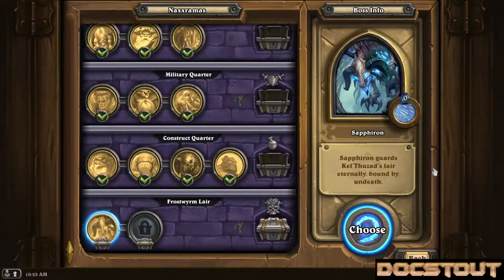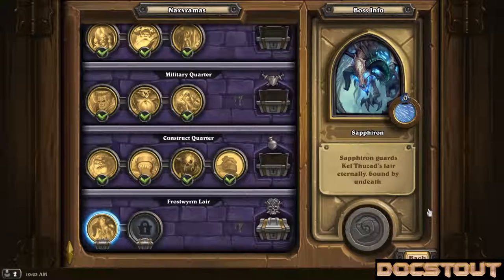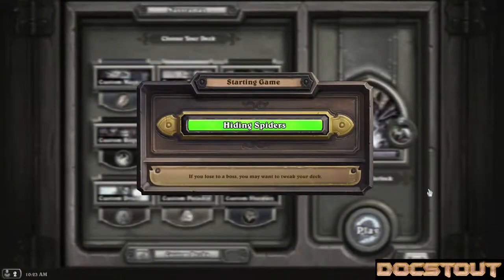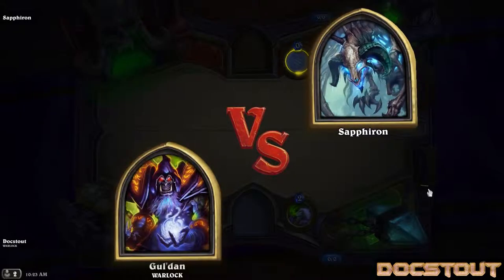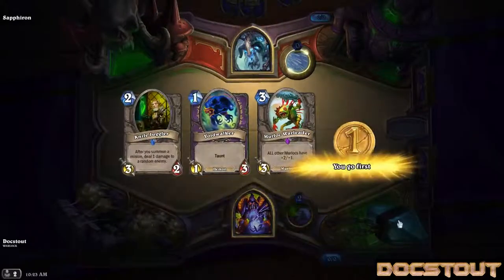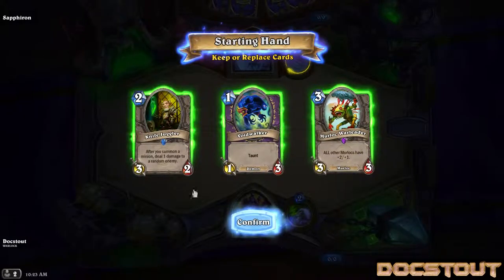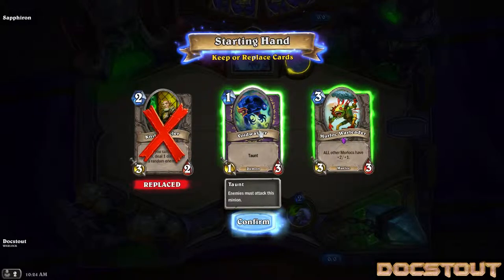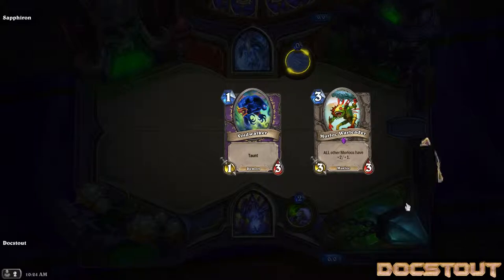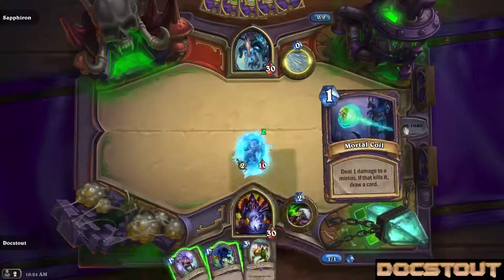If you were just joining us, I am Doc Stout with Murlocs Invade Naxxramas. Going to continue to work on Saffron, who's been blowing me out with a combination of frost breath, removal, and taunters. I don't know how many attempts I'll get in today before I conclude this is unwinnable without a deck reconstruction. I like Warleader. Knife Juggler, not so much. Let's see if we can get something better. Grimmscale Oracle is certainly better with a taunter than without.